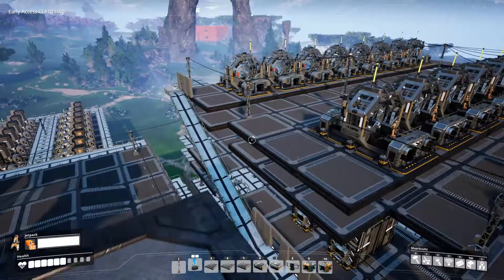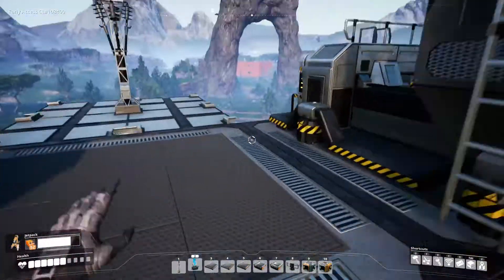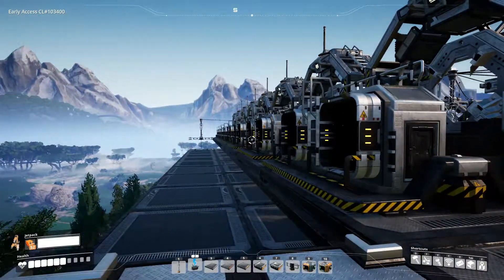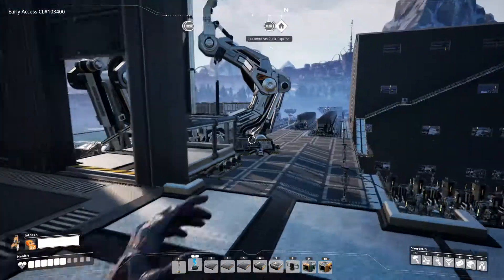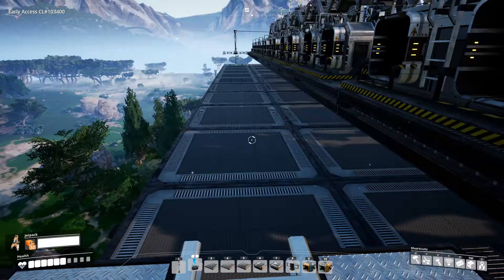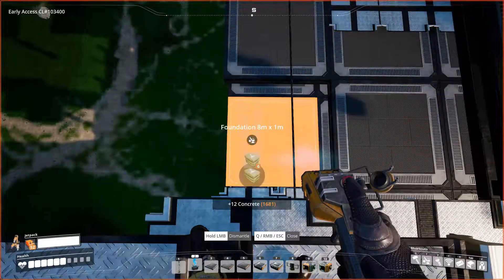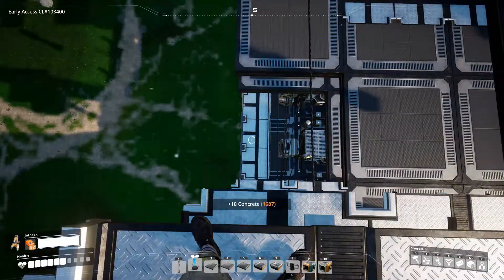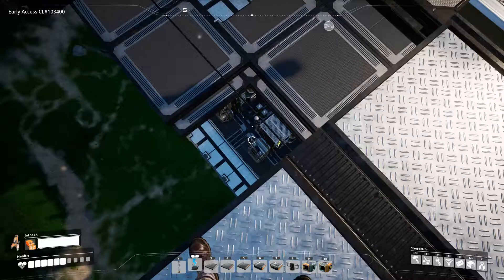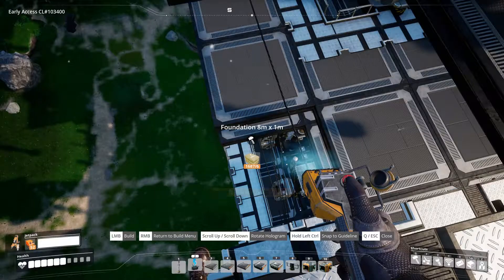Oh! One thing I forgot to consider — moving the concrete up to here. Because I'm going to need 180 or so. I've got to move some of the concrete from over there this way, and I don't know exactly where I want it to come up. I'm thinking I might bring it up right here, but it won't really work with what I've got set up on the constructors there. So I've got to figure that out — but that'll be a job for later.